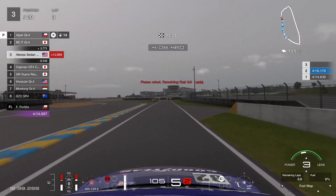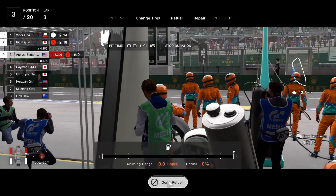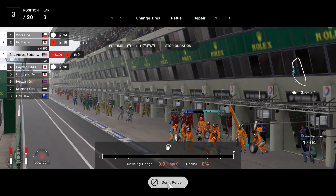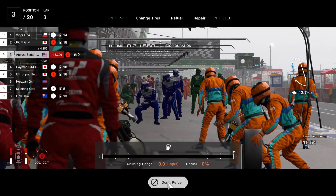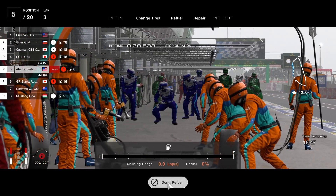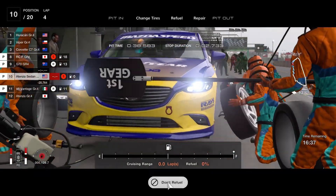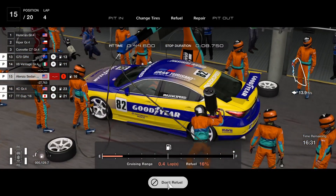Lap three — we're going to pit. We thankfully did save enough fuel just to make it to the pits; we're actually coasting at this point. So we're going to come inside the pits and change to new fresh racing soft tires. You can just see the front tires are basically trash — they're worn out. While the rear tires are in really good shape, the front tires are not. Usually the bad part with Le Mans is if you do this race, you actually lose a lot of time compared to the AI. We're going to change tires and add fuel all the way up to 100%.